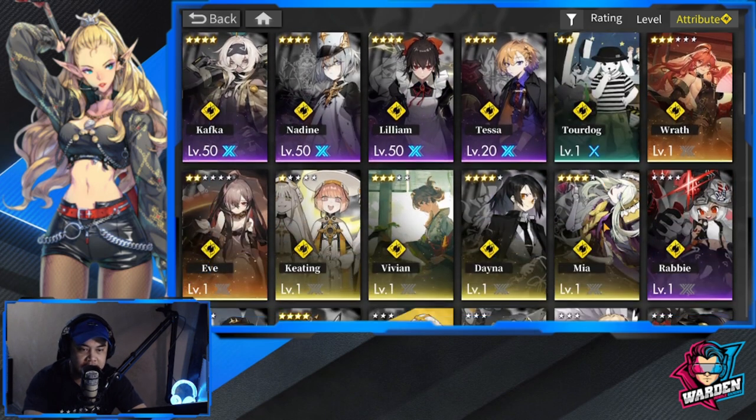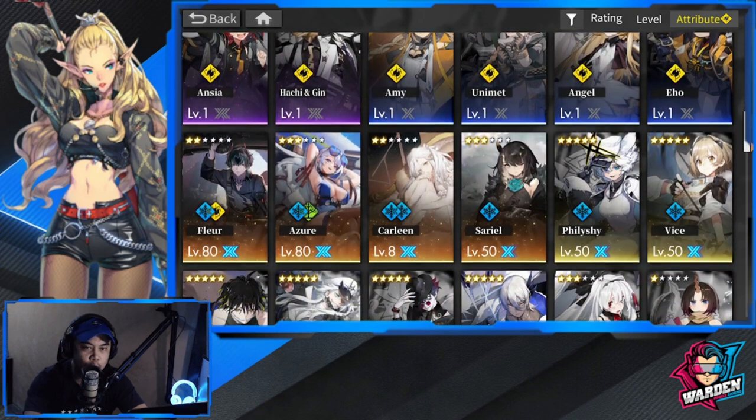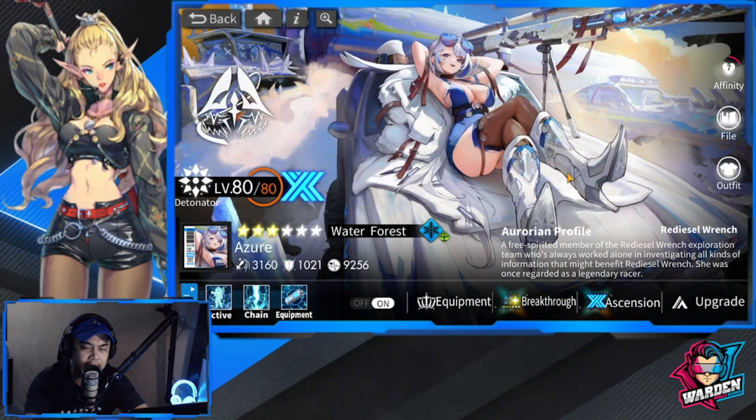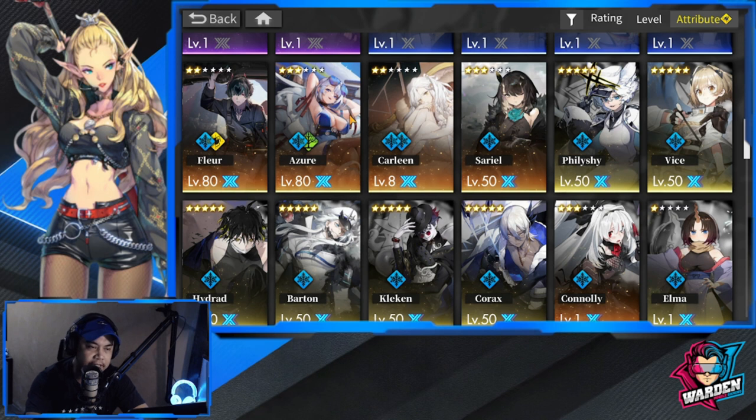For Water, I have Fluor — basically my first level-80 ascension-3 Aurorian who carried the team while I was waiting for Azure. Azure is now at level 80 and I'm impressed with her kit and how versatile she is. She's top three for me right now in terms of my roster.